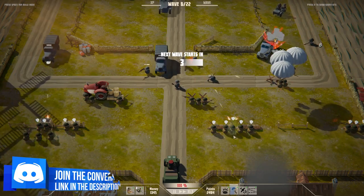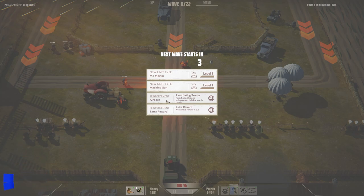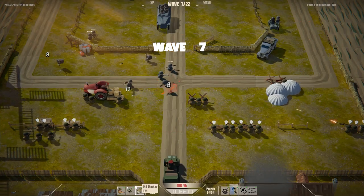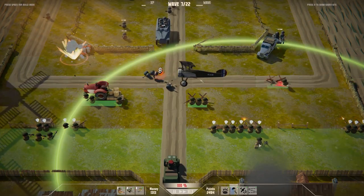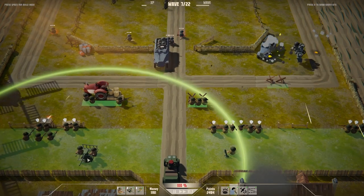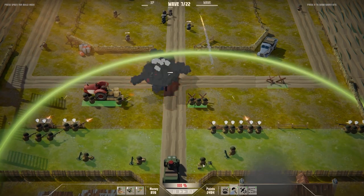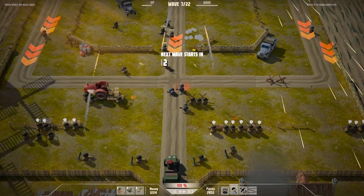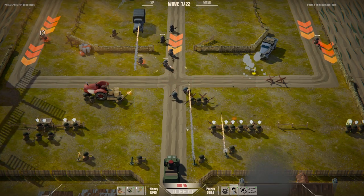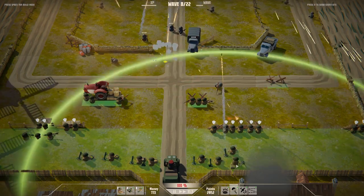Fantastic. Things are going to get a little bit chaotic, so I'm going to need to focus up here. What have we got? We can get a parachuting regiment, or a machine gun, or a mortar. I think we actually need a mortar, to be honest. We haven't built this Bofors thing, but I'm actually going to get a mortar just to try and do some of the clearance. A few mortars just to primarily deal with a lot of the trucks. Mortars on the back lane seems like a pretty good place for them.